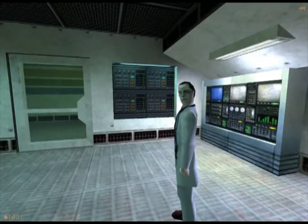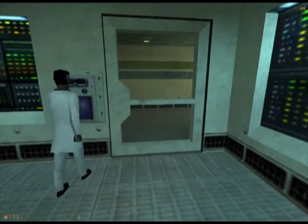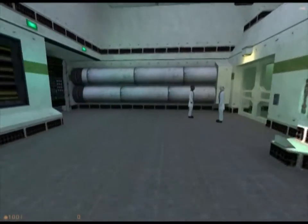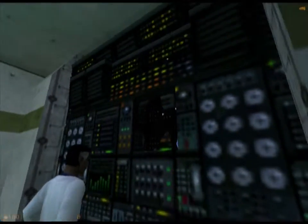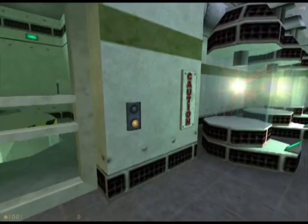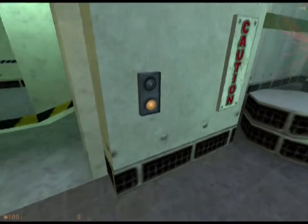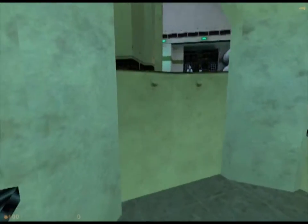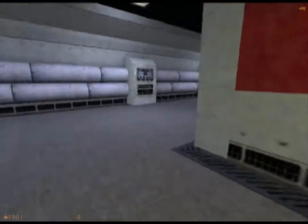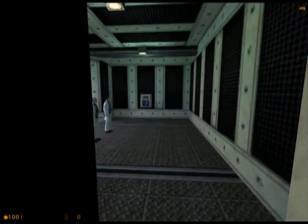They're waiting for you, Gordon, in the test chamber. They'll open the door for me. I like how half these doors open on their own and half you have to push the buttons — it's more like one third, one third, one third. A third of them open automatically, a third you have to push the button, a third require the retinal scanner from somebody else. I was about to ignorantly say half and half and half — three halves. Anyway, the test lab is where I want to be.